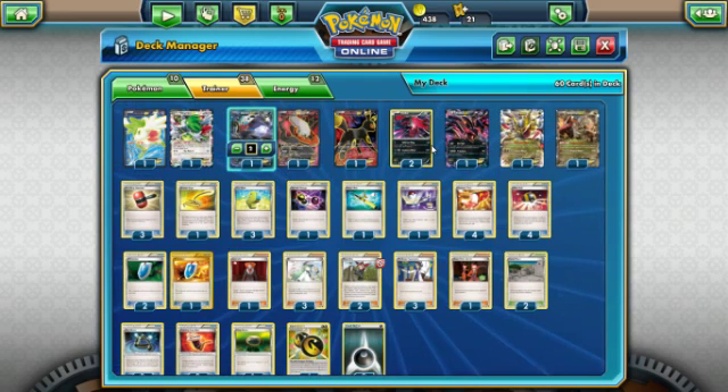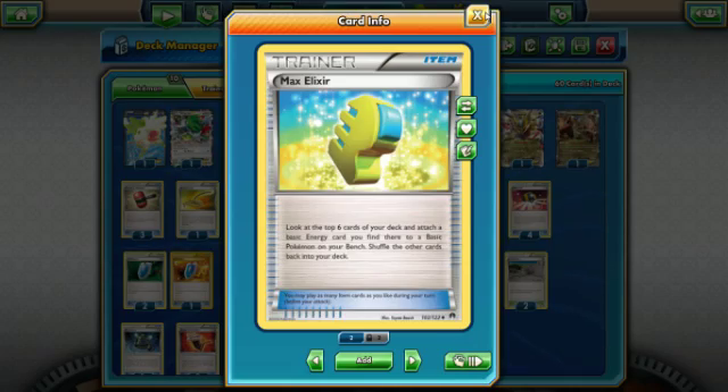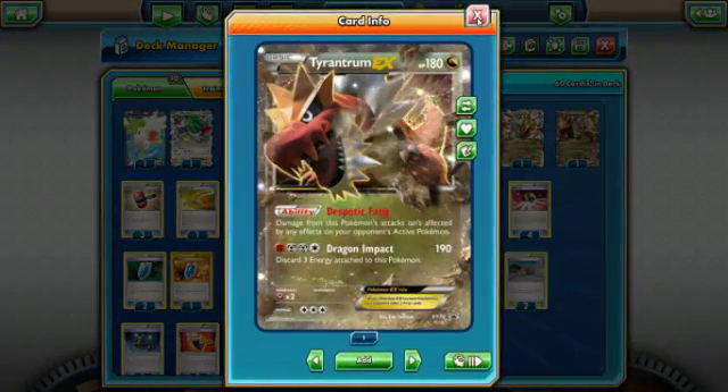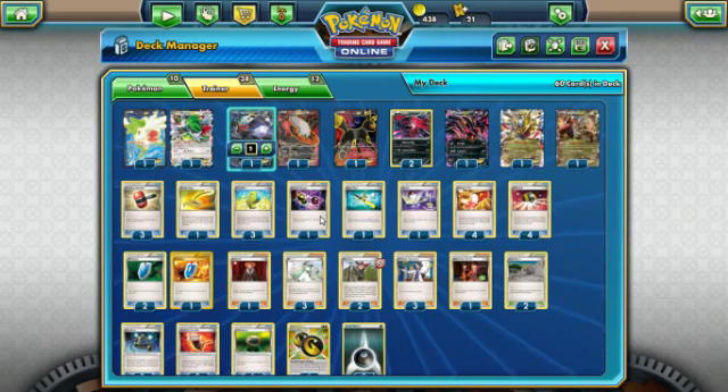Switch gets us out of any sticky situations if we can't Ninja Boy out of a large retreat cost Pokémon. The Escape Rope lets us switch the opponent's active Pokémon when needed — it gives us options. We are running three Max Elixirs; I'd like to run four. We have one Special Charge because we are discarding with Tyrantrum and Enhanced Hammer is still a thing — one Special Charge gets back two Double Dragon Energy. One Super Rod pulls back mainly energy in case we miss on Elixirs.